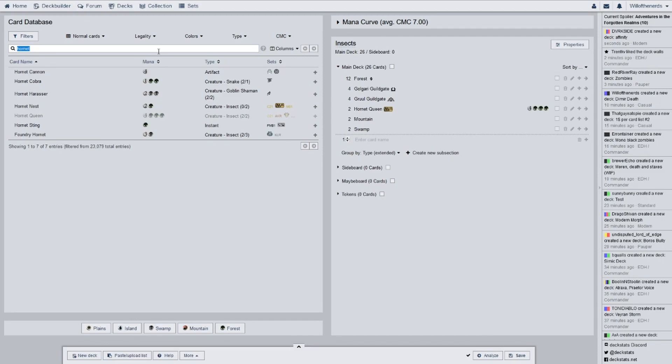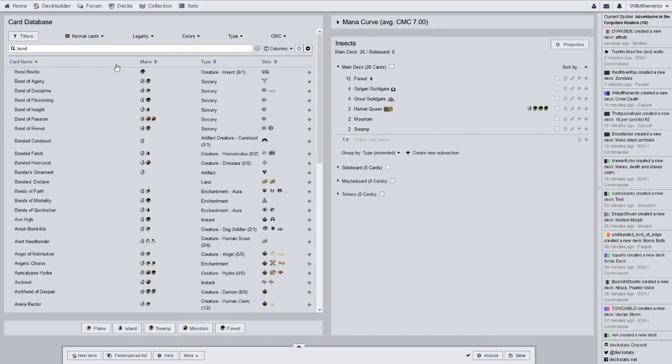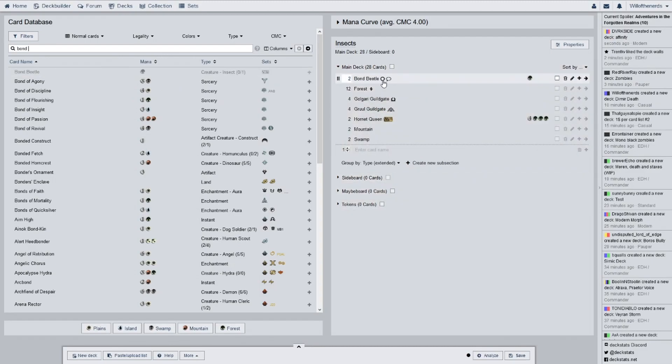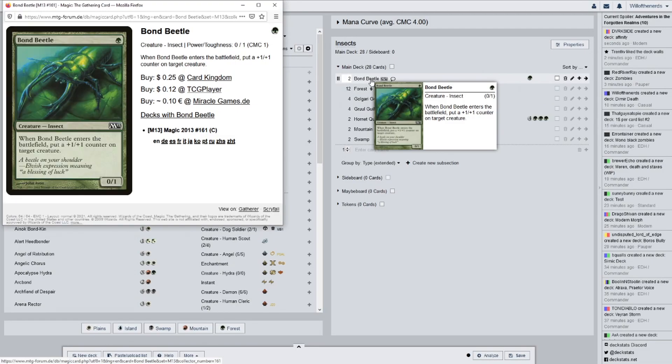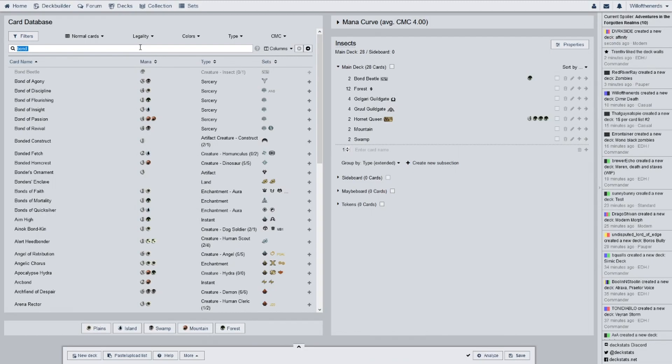We have two of these. I don't think this deck actually... I think it won when I played it — I was not expecting this deck to do very good. We have Bond Beetle from Magic 2013. When it enters the battlefield, put a plus one plus one counter on target creature. Chances are it's probably going on itself since it's a one-drop, unless I have a big creature out.